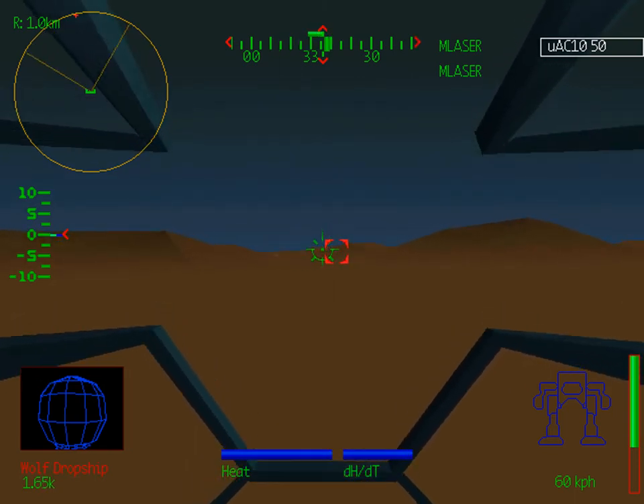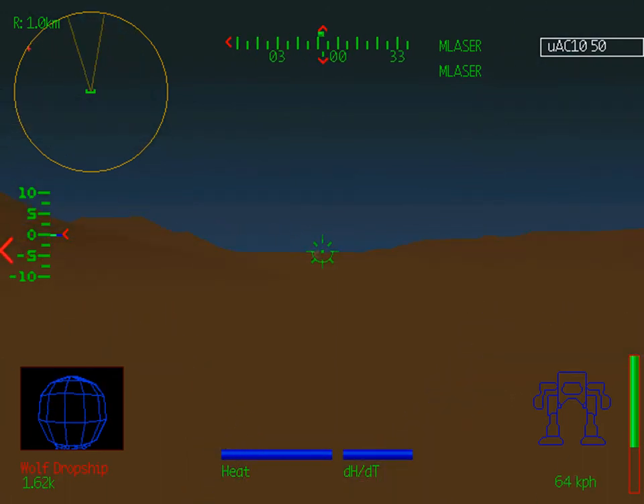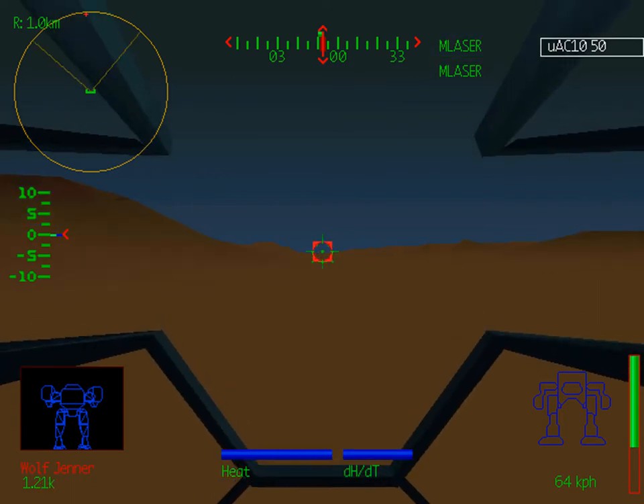We could go right over there now, but I think we'd better have a look around first. I know it's going to be defended. Now, if you can get a line of sight on enemy mechs, even if they're shut down, you can see them from quite a ways away. Group fire engaged.